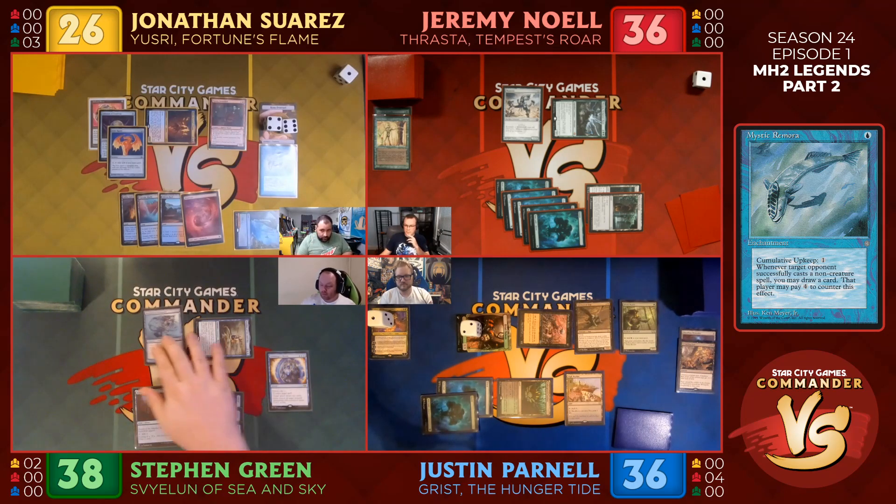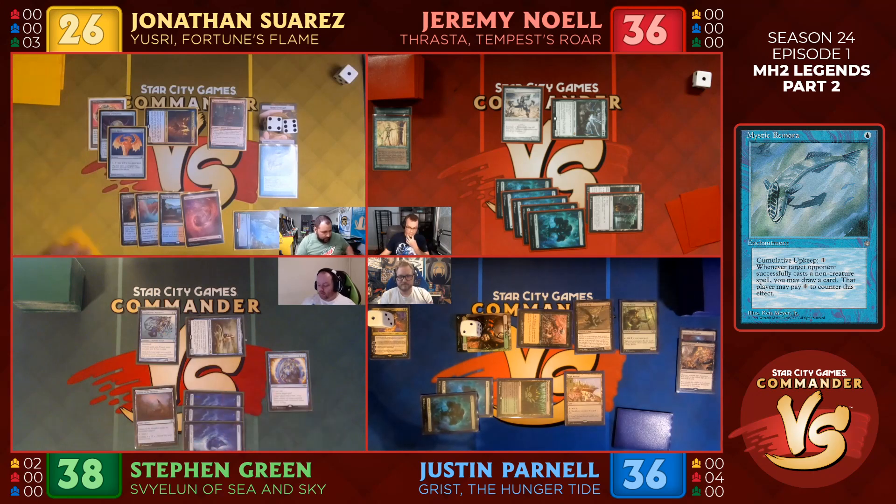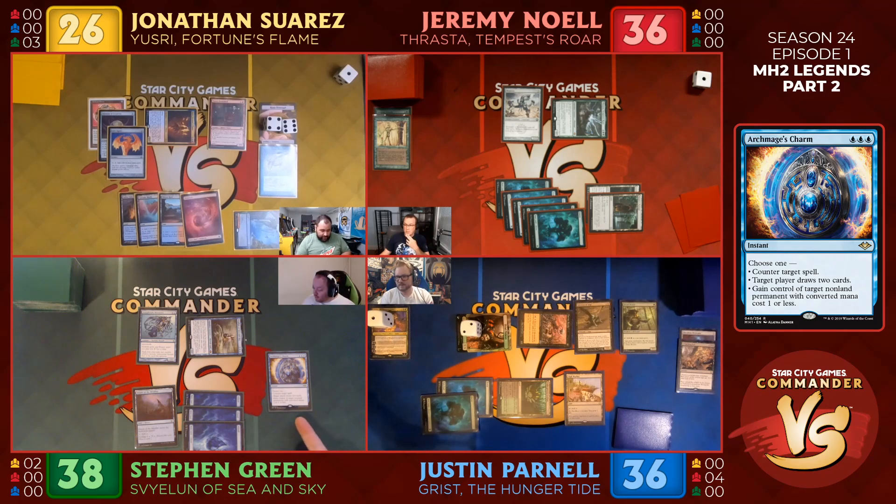I'm gonna draw a card and then gain control of it. Gain control of target non-land permanent with converted mana cost one or less. That does check out. I don't like that. Good use of that card. I can pay the four mana — that's correct, you all may not. I don't want Steven ending with a bunch of cards.